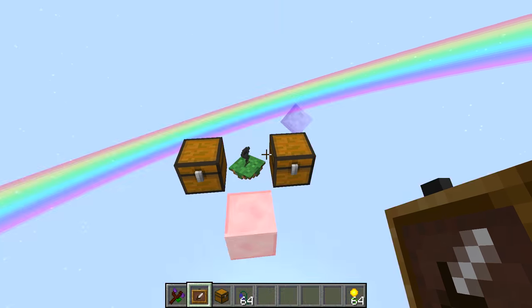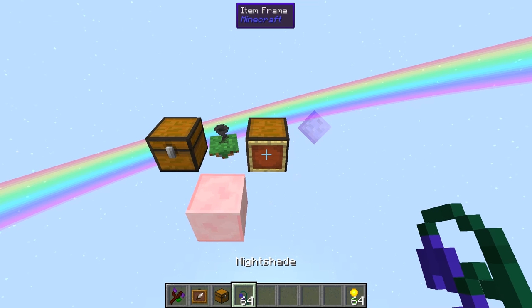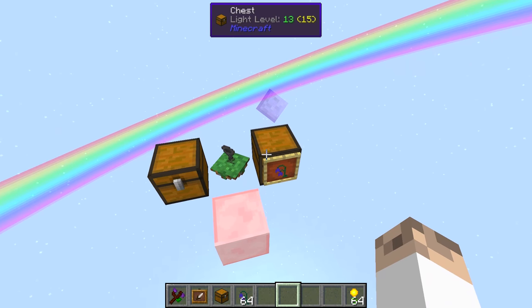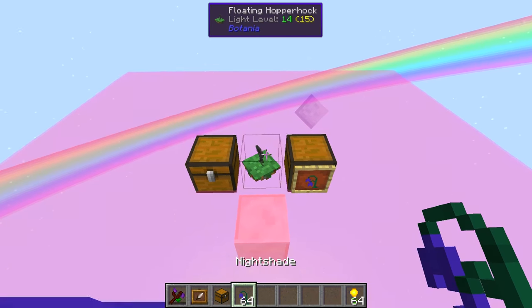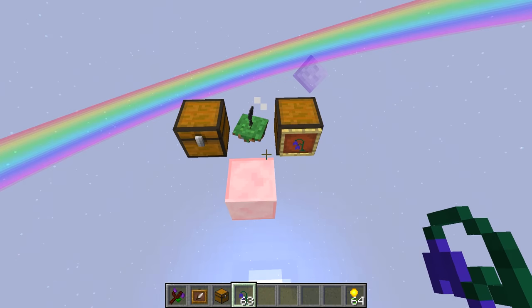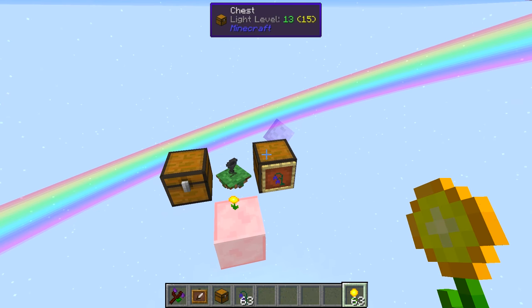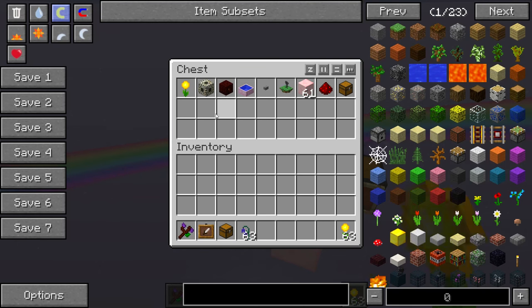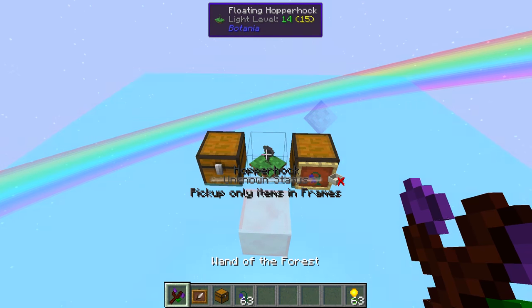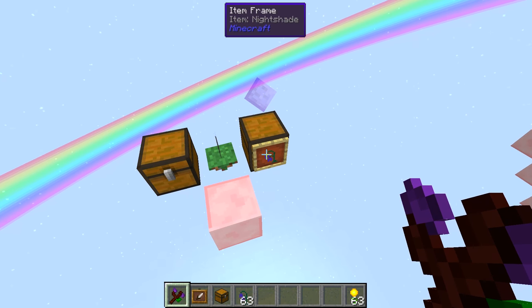This is something I actually didn't know until today. With item frames you can designate whether you want the Hopperhock to only pick up one type of item. We know it should pick up Nightshades because that item is displayed in the frame. So when we put a Nightshade down it goes in that chest — but Dayblooms will not get picked up into that chest. That's because this Hopperhock is set to 'pick up only items in frames.'